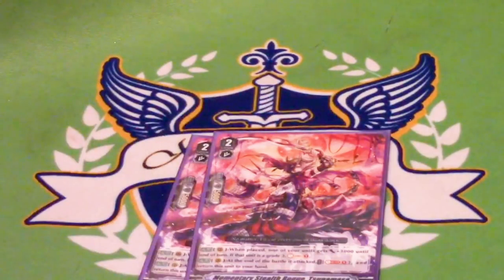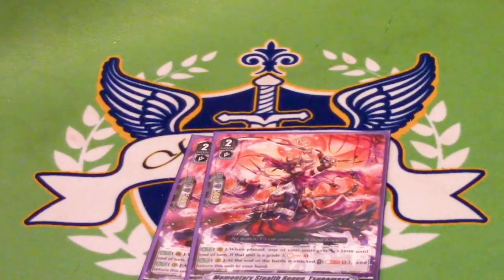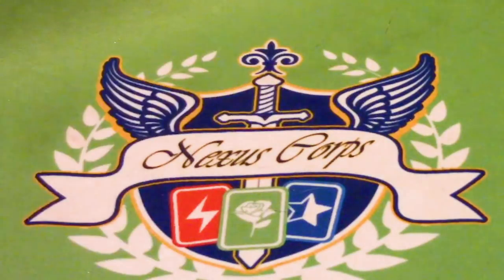Two copies of Momentary Stealth Road Tsuna Masa. When played on rear, you can give something plus 3k until end of turn, and if it was a grade 3 you picked, you Soul Charge 1. The other skill is at the end of the battle that he attacked, you can Soul Blast and return it to your hand. This allows you to Soul Charge to help fuel KFC Bird, and it's pretty good early game. Being 8k means you can't always hit stuff early, but you want to get that Soul Charge and you can recycle him. Two of — works out pretty well.